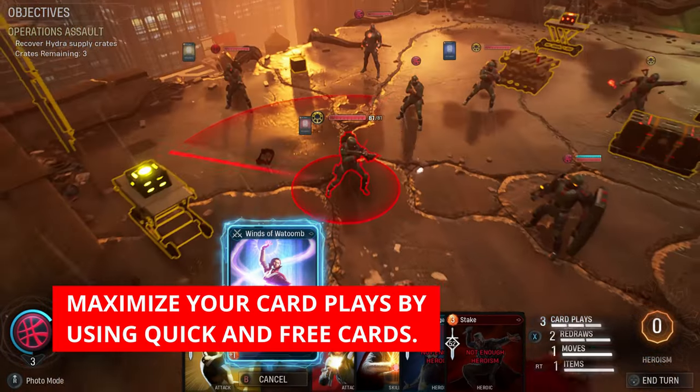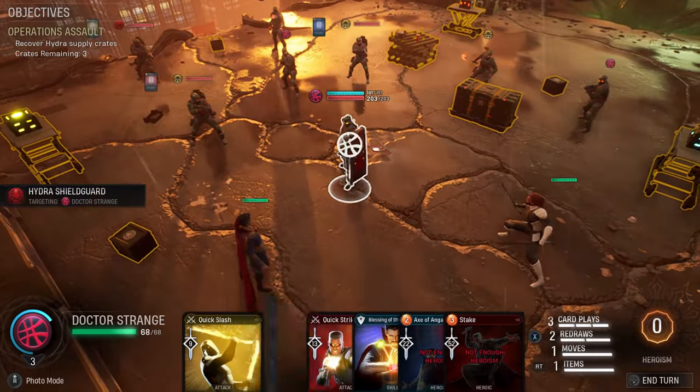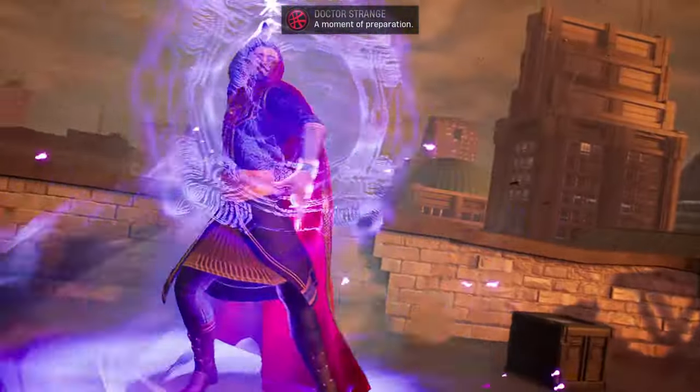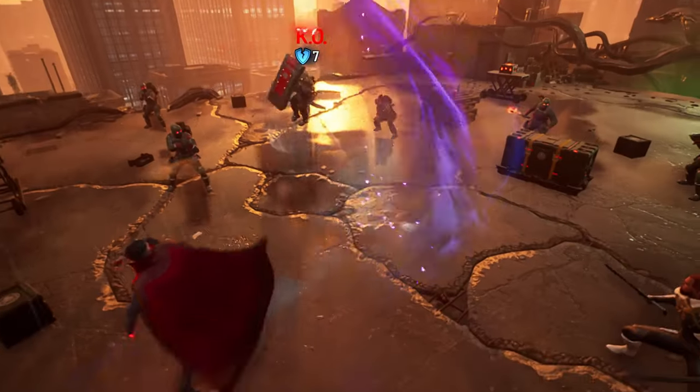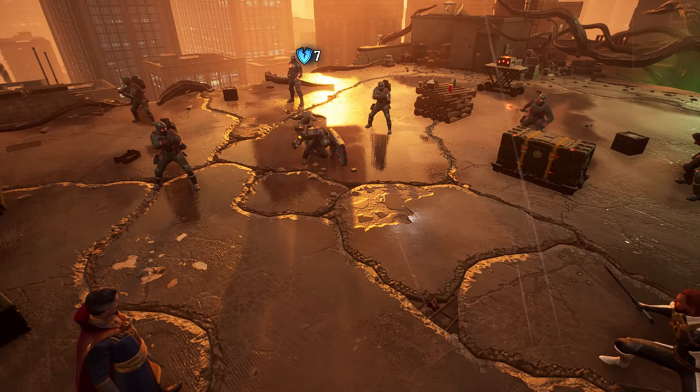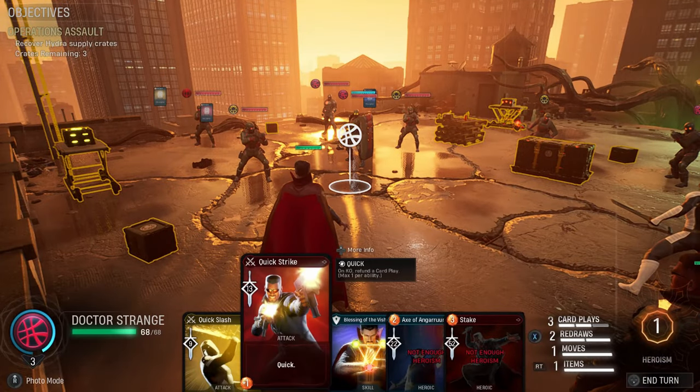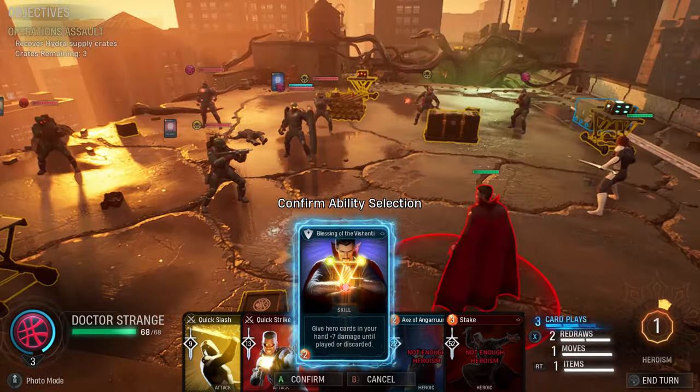At combat, the following are my important tips: maximize card plays in your turn and kill as many enemy units as you can. This is why quick cards are invaluable — they allow you to use more useful cards. Cards that apply Mark are a good substitute for quick cards. Don't forget to use environmental objects to knock off enemies.